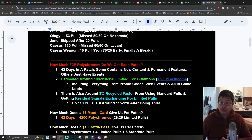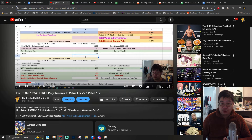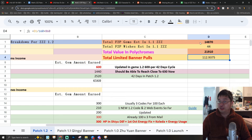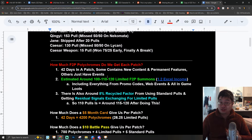So looking at those stats — how would this help you understand how you should summon? The first thing is you should understand how much free-to-play polychromes you can get each patch. I usually make a monthly or patch-related video about this. By my calculations and estimations, depending on the events, you can get around 100 to 120 limited banner summons if you're not paying any money — completely free-to-play.